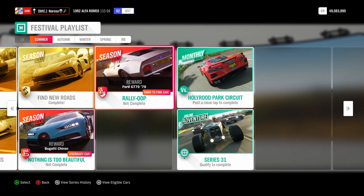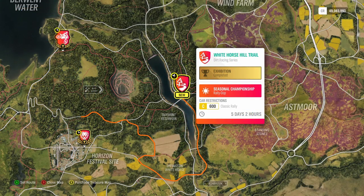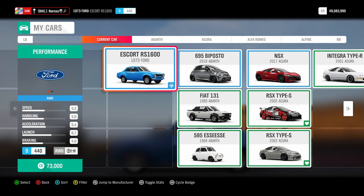For the next season event, we're going to be getting the Ford GT70 from 1970. We're going to be using a 600-class classic rally car. Make sure to pay attention, as it is a Dirt Racing Series, so we want to use the dirt tires. For this championship, I'm going to be using the Ford Escort RS1600.